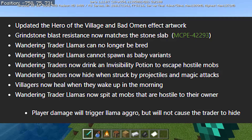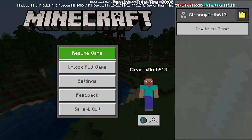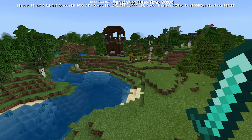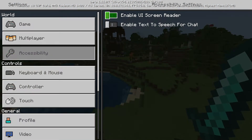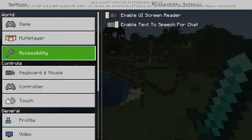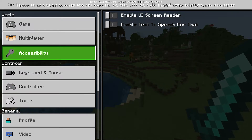Another feature added in Minecraft is in the settings. When you go to settings, one of the first things you see is the new accessibility tab. In there is a UI screen reader, and also you have 'enable text to speech for chat,' which helps — if something's written in chat, it will be spoken out loud. It's now fully implemented in the accessibility tab, which is awesome.